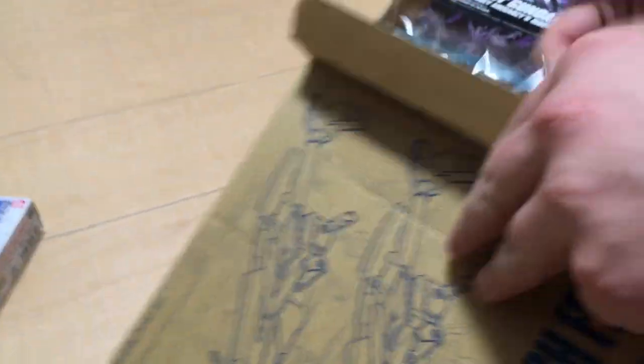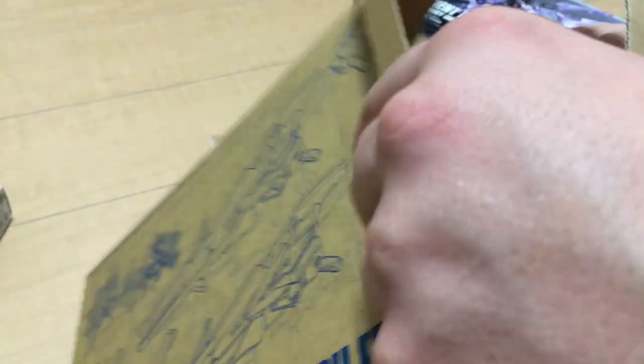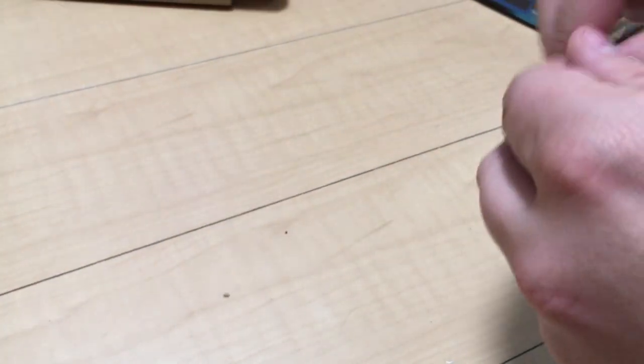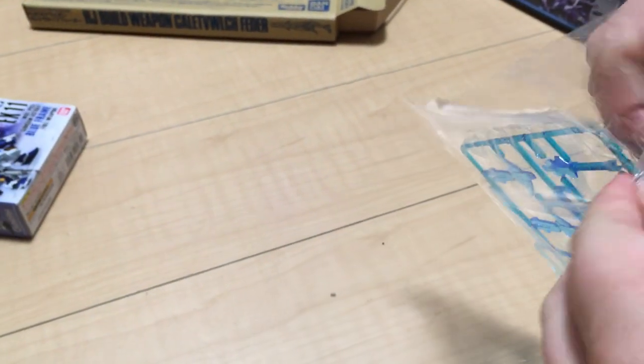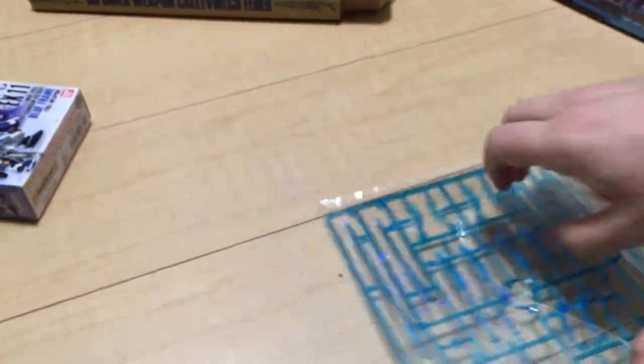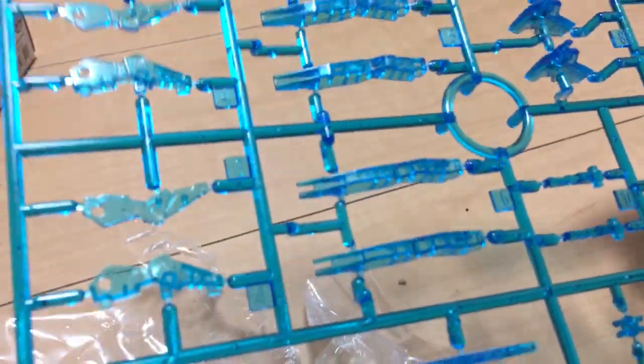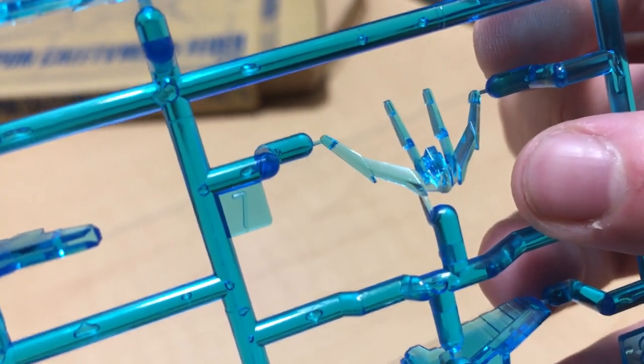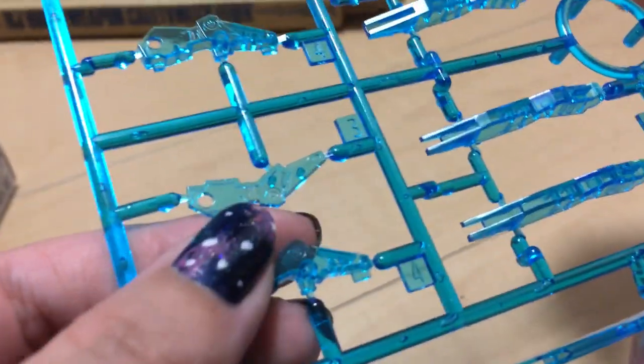Now let's start with the HJ Build Weapon — it's blue, a little different in coloring. The idea is the team they come from, Team Lapis Lazuli, all use bluish variant kits, so blue weapons make sense. There we go — beautiful, this is going to be super cool put together. Very spiky, one-sheet piece, real nice. It comes with a new V-fin that matches — that's gorgeous. And this is not the glittery plastic, just straight-up clear.